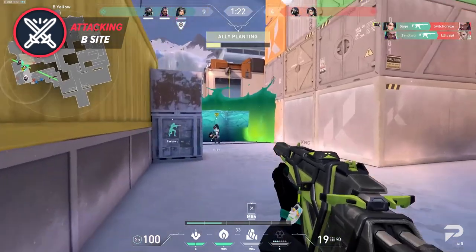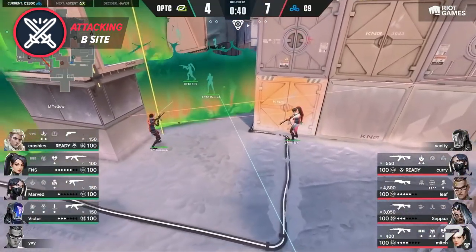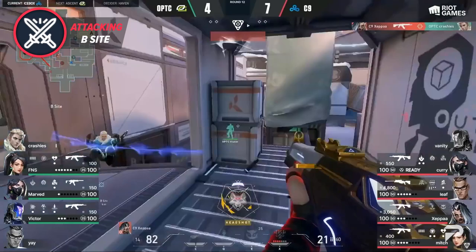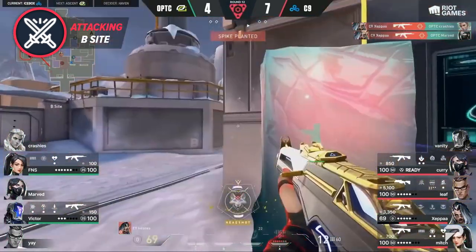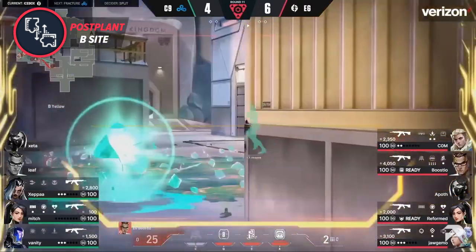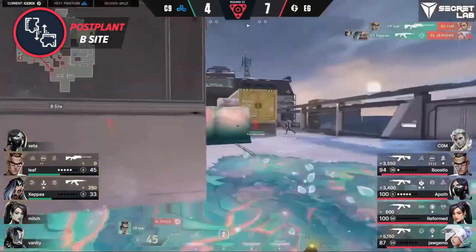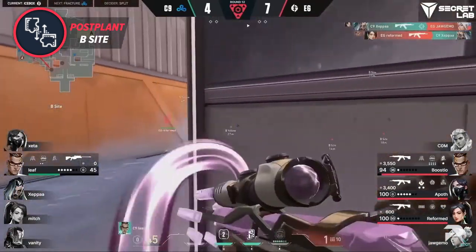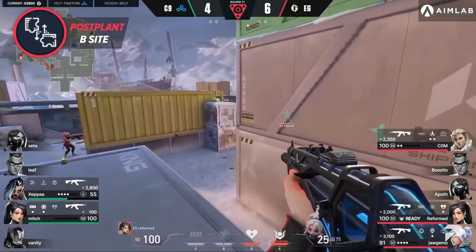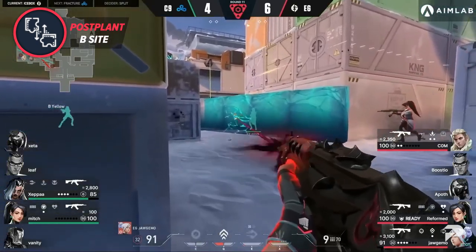To bolster the B attack, most pro-level Sage plays involve walling on site to stop enemies from spamming the planter's position. Here you can see C9 use both Sage and Viper walls to secure the plant. While attacking B, many teams will want their Chamber to lurk up the middle to apply pressure to oncoming defenders, so that all attention isn't focused on B main and yellow. After the bomb is planted, holding down B site is challenging if your team isn't spaced correctly. Pro teams will typically have one or at most two people in yellow, with the rest playing B main and mid applying pressure, creating effective crossfire while holding the bomb.